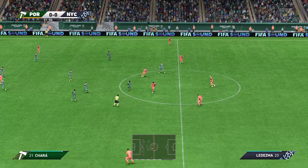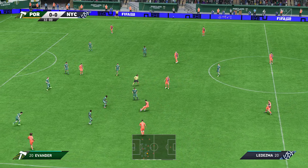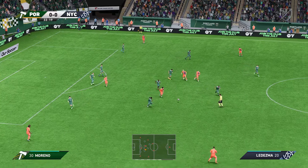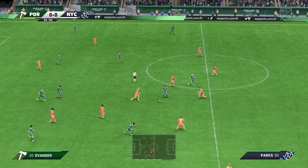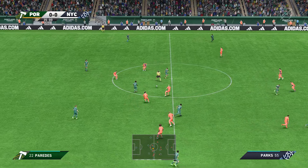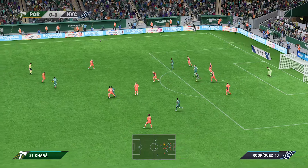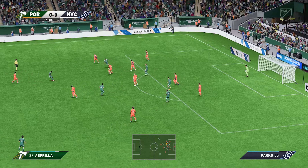Ledesma. Couffre. Keaton Parks now — is it going to end up being productive for them? A fine reading of the situation. Evander. Chara. And the counter looks on here, options available, defenders need to cover. It comes to absolutely nothing. High quality defending.